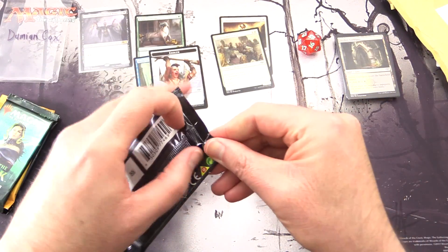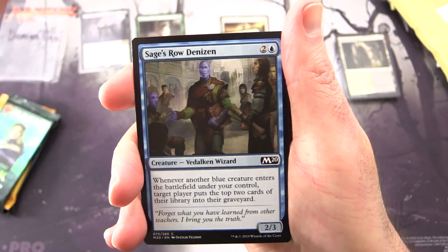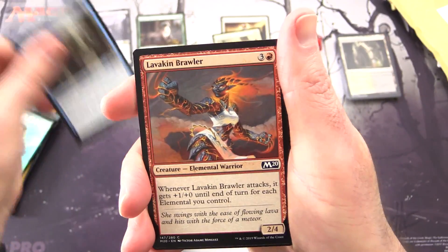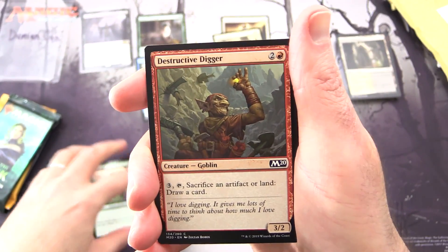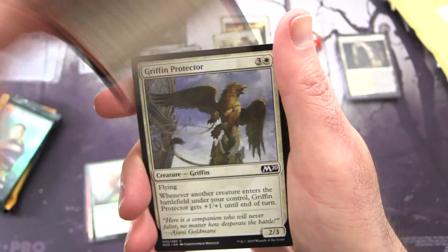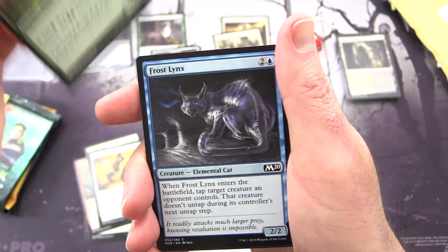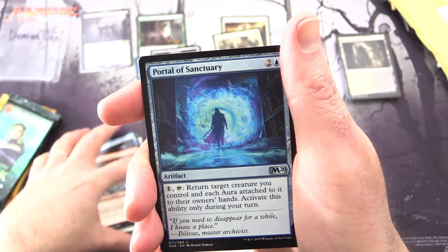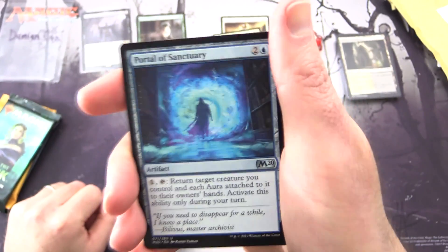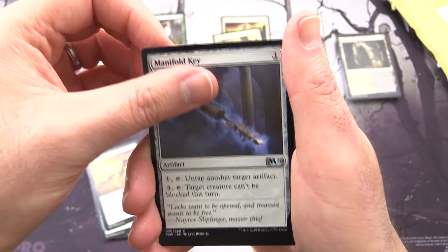Next up, Core 2020, which will soon be rotating out of standard along with Guilds and Allegiance. We have Sage's Row Denizen, Lava Axe Brawler, Frost Claw, Destructive Digger — Goblin — Griffon Protector, Stone Golem, Leafkin Druid, Frost Lynx, Daggersail Aeronaut — also a Goblin. I swear this wasn't supposed to be the Goblin Show. Uncommons: Portal of Sanctuary, Gravedigger, Manifold Key.